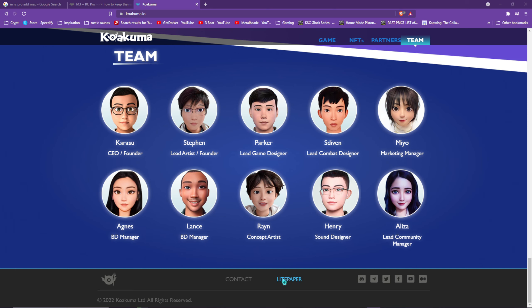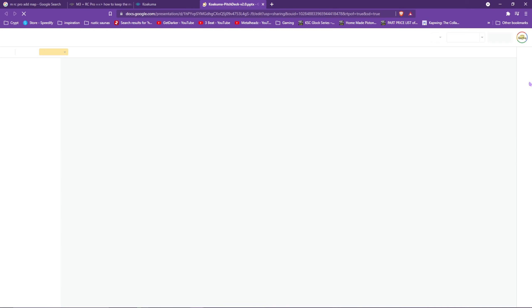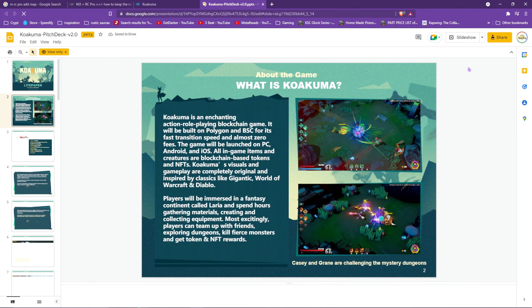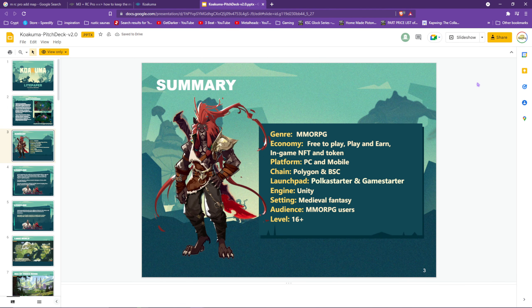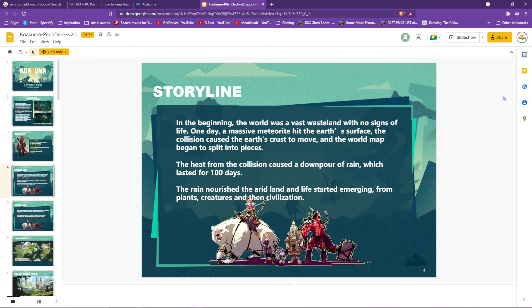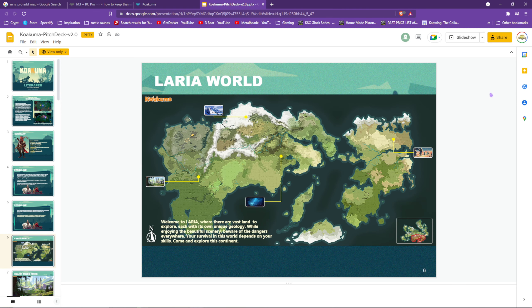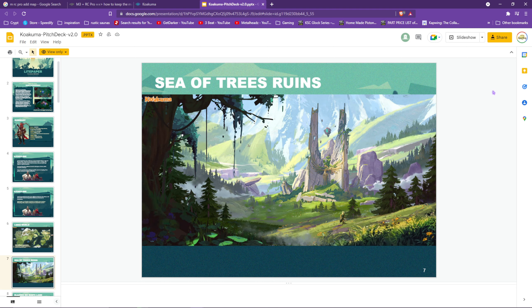This Unity-based cross-platform play-and-earn MMO ARPG features a self-described graphics-intensive medieval fantasy metaverse with a top-down Diablo-style view. Koakuma is claiming to host epic battles on both Polygon and the Binance Smart Chain. There are over 720 unique NFTs for equipment, skill runes, skins, and more. All creatures and items are blockchain-based tokens and NFTs and will be able to be deployed and used on iOS, Android, and PC.